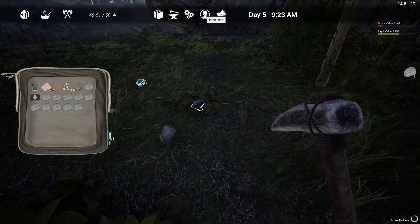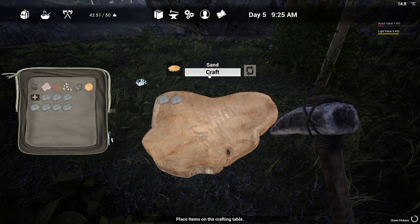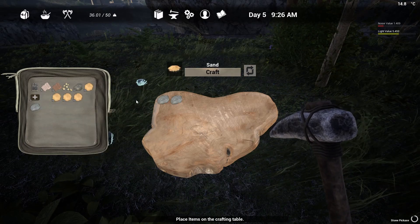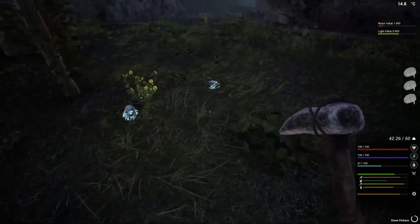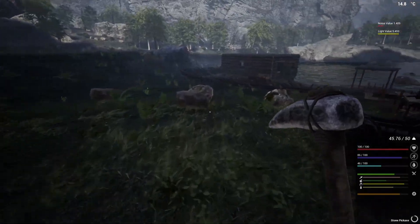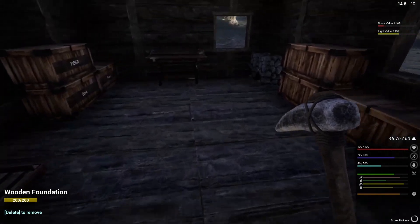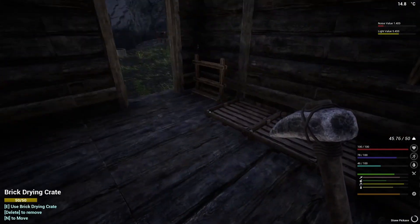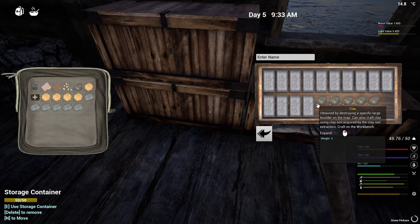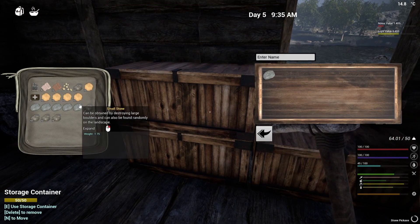Without the stone grinder, we can actually do it like this. So we've got one, two, three, four, five. One, two, three, four, and five — there we go. We've actually got everything we need now to actually make the bricks. I'm just going to put those stones in there.